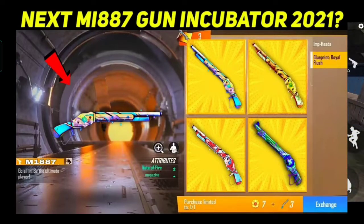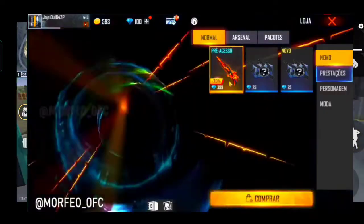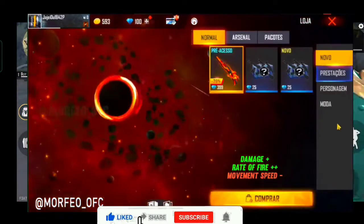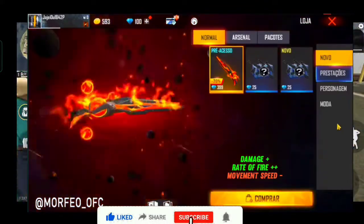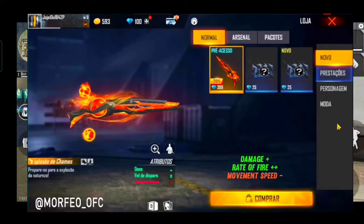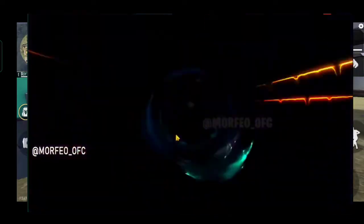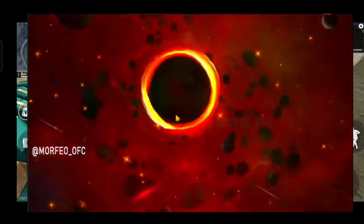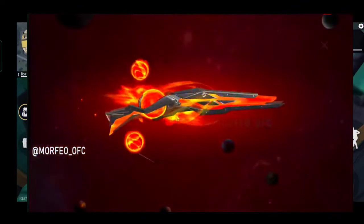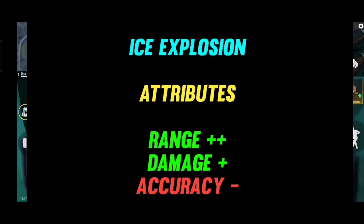The first gun skin has Single Damage and Double Rate of Fire. This is an original gun skin with a good effect. It is 100% confirmed as a top skin. The second gun has Double Rate of Fire. Double Range gives Damage and Accuracy Minus. Single Damage is also a Minus.